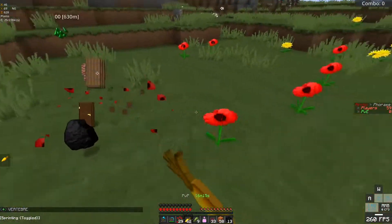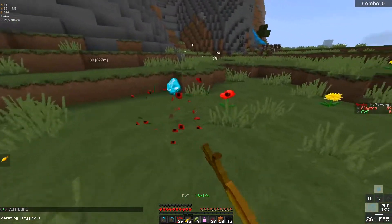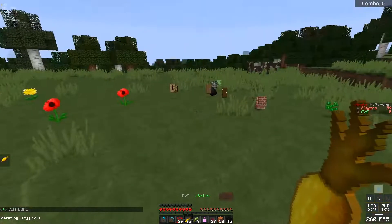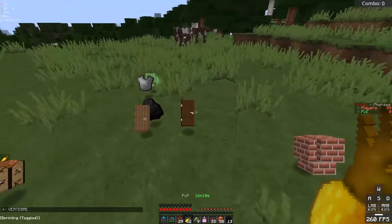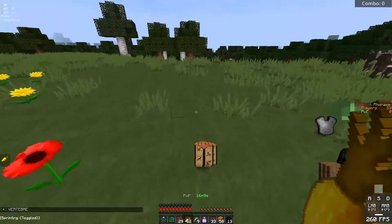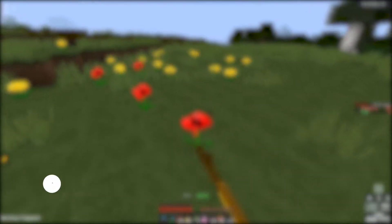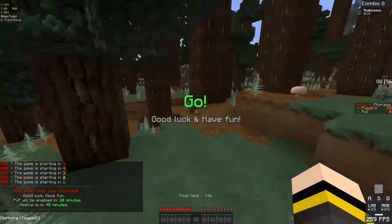Welcome back to another Minecraft UHC video. Today's game was an Arctic FFA flower power, no diamond armor. Now you hear arctic and no diamond armor and think there's gonna be a bunch of bows, but with flower power and tier 2 pots being on, I was able to actually melee people — pretty crazy. If you enjoy these highlights, leave a like and subscribe for more UHC content.